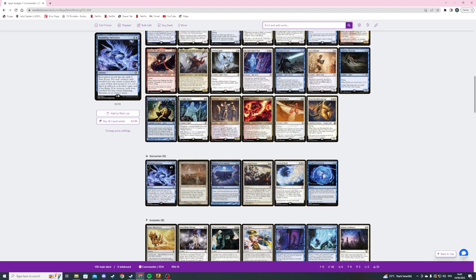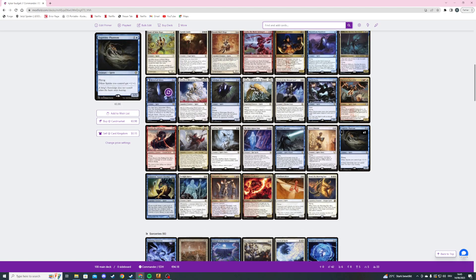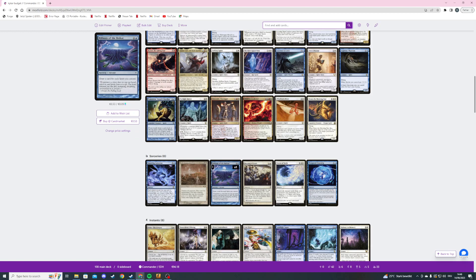Then Haunting Imitation — a three mana sorcery. Each player reveals the top card of their library, and for each creature card revealed this way, you create a 1/1 spirit that's a copy of that creature. If no creature was revealed, return Haunting Imitation to its owner's hand. Then we're playing March of Souls — a five mana board wipe. Just destroy all creatures — they can't regenerate — and for each creature destroyed this way, its controller puts a 1/1 white spirit creature token into play. Our spirits will likely be the strongest ones since we can buff them.